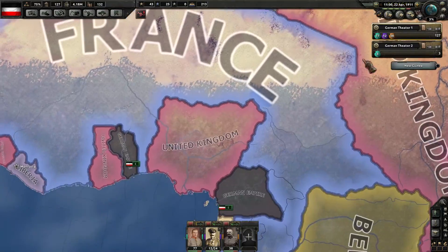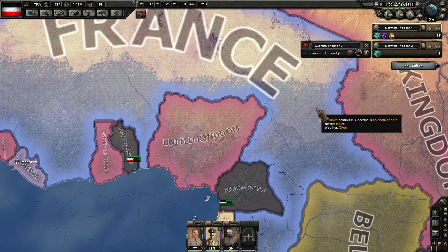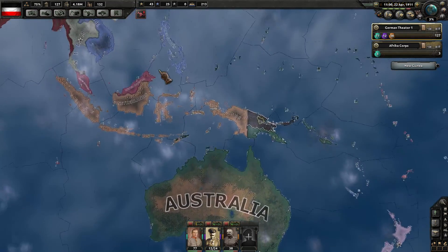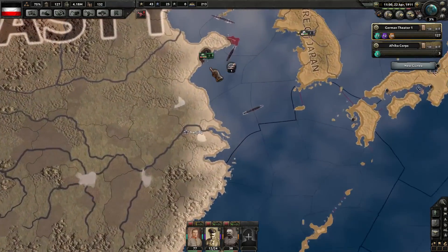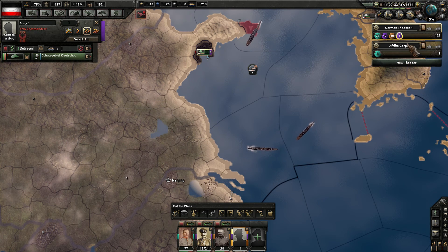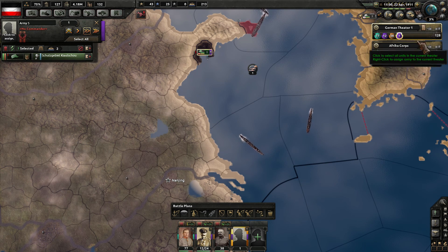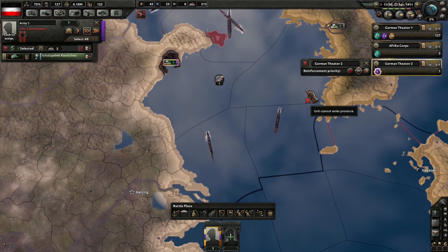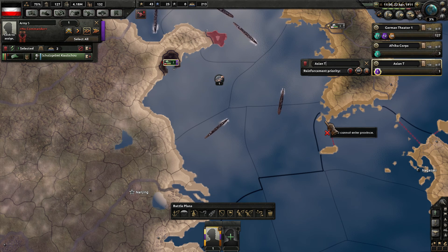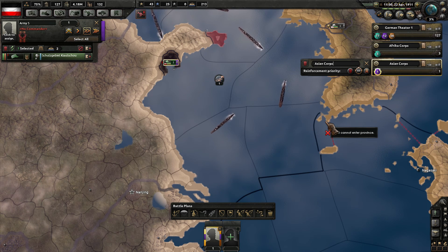I've created a new theater here — German Theater 2. We're going to call this the African Theater, or the Africa Corps. And any divisions over here in Africa that we may be able to reorganize — I have one. I'll give you a new group, and you're going to be... I'm trying to assign you a new theater. This is going to be called the Asian Theater — Asian Corps.